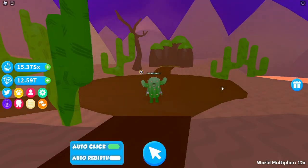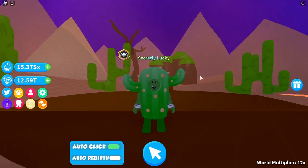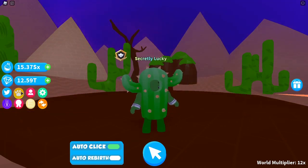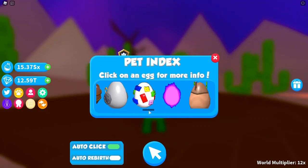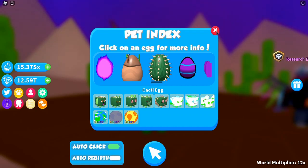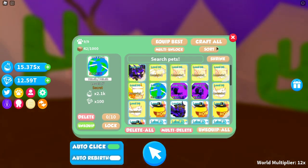We're in Science Simulator for a second time today, and as the title says, my lucky cactus strikes again — we've gone and got ourselves a pet earth! I've completed the cacti egg, it's done, it's dusted, easy peasy. I've already got up to level 17.